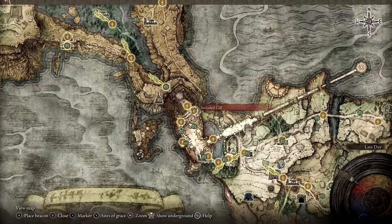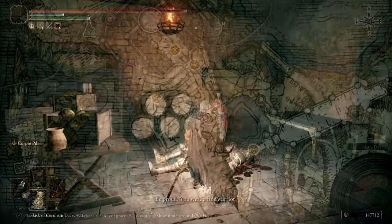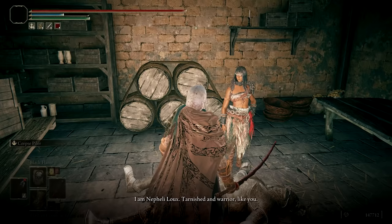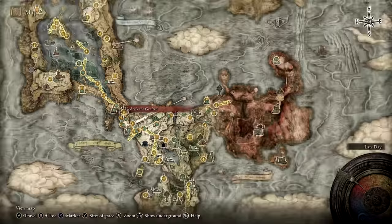Next, Godric the Grafted will need to be defeated. Before doing that, I recommend finding Nefeli. She's in a chamber to the south of the Secluded Cell Site of Grace. If you speak with Nefeli there until she agrees to help you fight Godric, then you'll be able to get an Arsenal Charm from her later on. This will also let you summon Nefeli to aid you in the fight against Godric the Grafted.